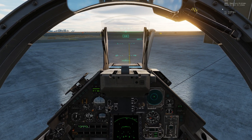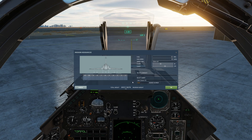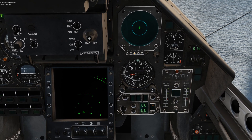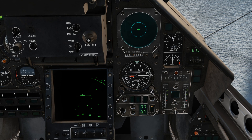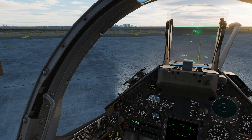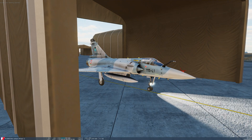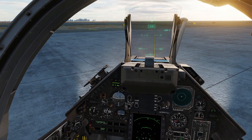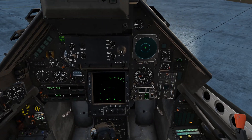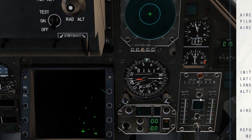Now we're going to do the fuel DTOS. Go to parent menu, ground crew, rearm, refuel. Once refueling is complete, you go to the kneeboard — so here we have 4,144 kilograms on board. Go to your fuel DTOS and left-click to go down (minus) or right-click to go up (plus), and set it to match: 4,144.